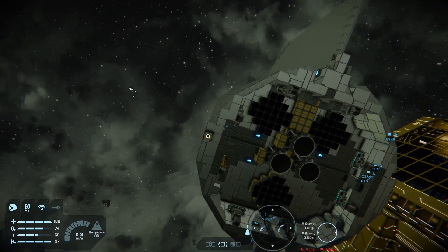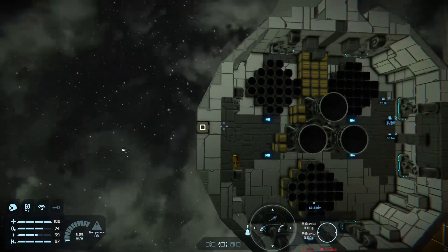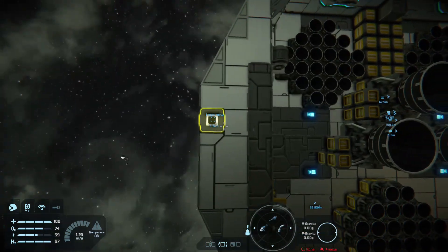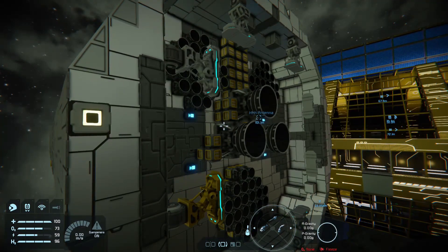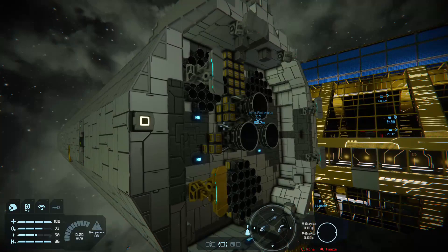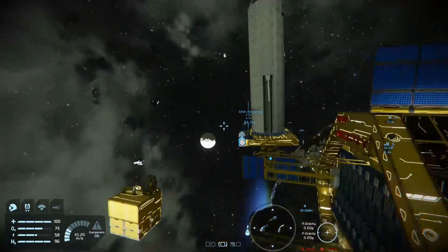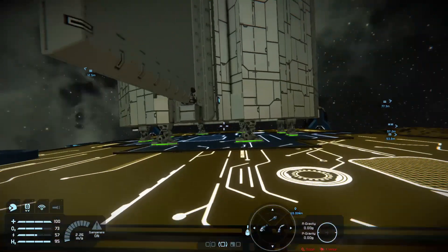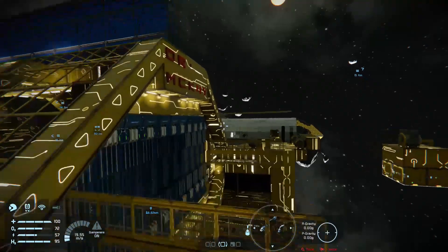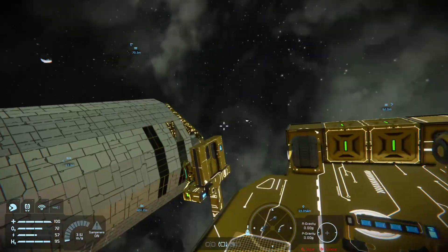I've also tinkered with my starship build a little bit. If you've watched any of the SpaceX Starship live streams on YouTube, you'll notice they've added small landing legs to it — and I've put some on my starship. I've kind of landed it over here on this drone pad and it works out quite well — another cool thing you can do with hinges.